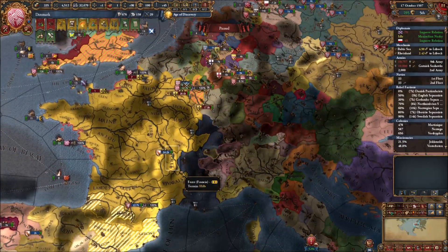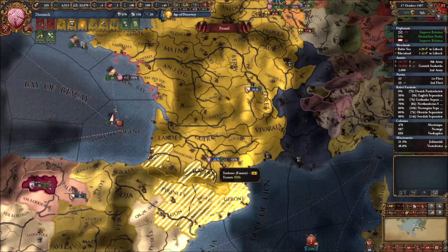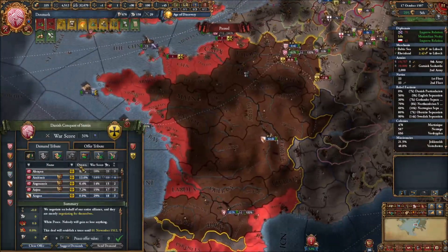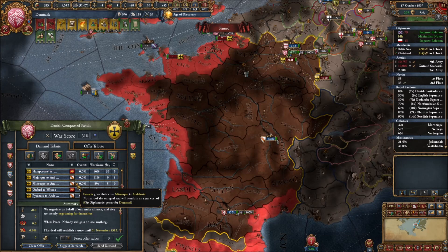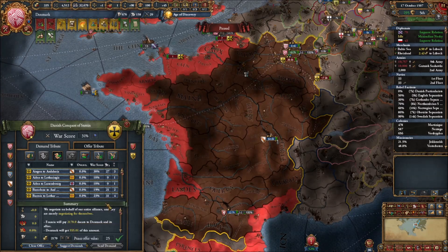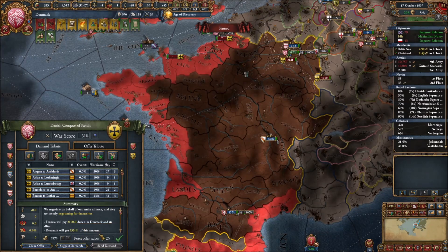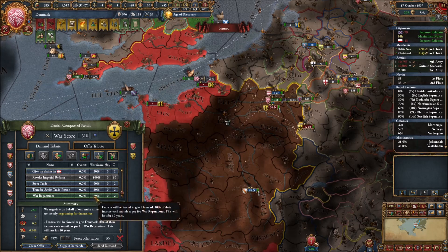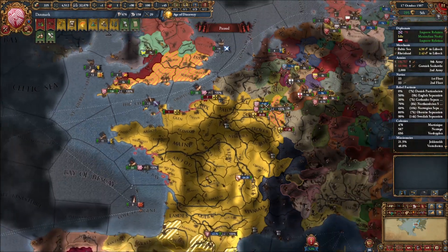The British Isles are basically done and there's no way the Francians can get troops back there. The Andalusians are coming our way but I don't know if they'll be there quick enough. War enthusiasm is pretty low for Danzig who's been occupied for a while. Francia is not quite ready to leave. We have 31 war score and we're going to explore options for taking land from them - I don't need to take them to 100 necessarily.